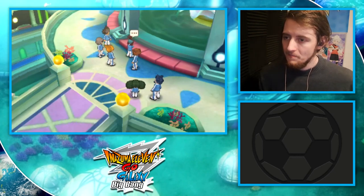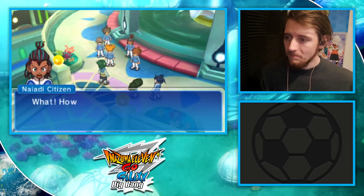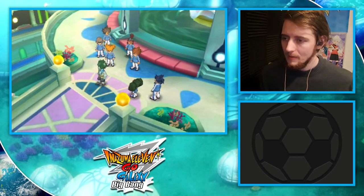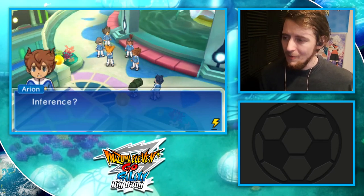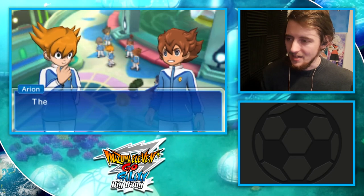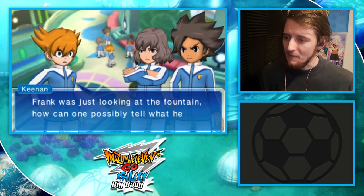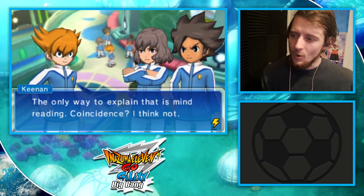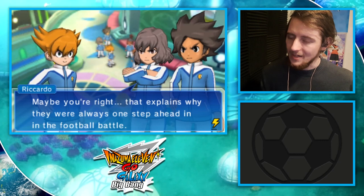A guard stops Frank: swimming's not allowed here. How did you know? Tourists can be so annoying, just don't do it! Looks like Kenan's inference was correct - there's no mistake. The Nyads can read minds! They can read our minds! Frank was just looking at the fountain - how can one possibly tell what he was going to do? The only way to explain that is mind reading. That explains why they were always one step ahead in the football battle.